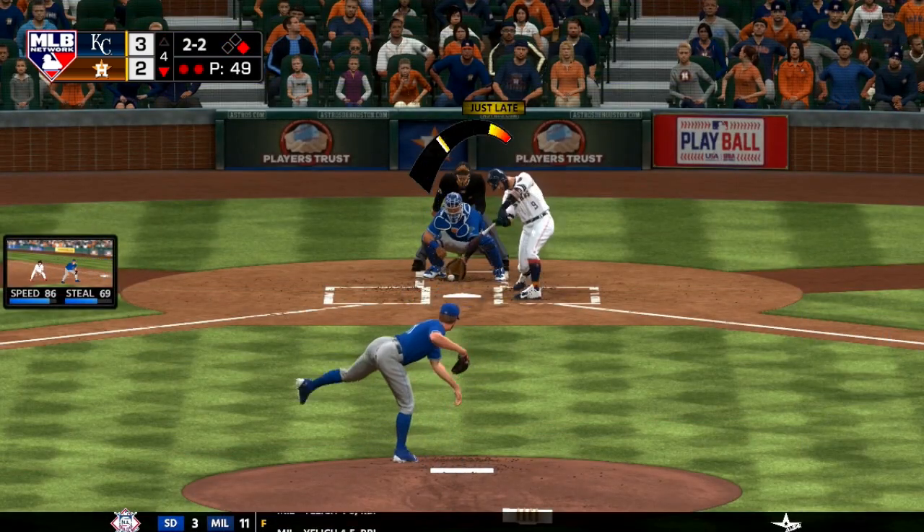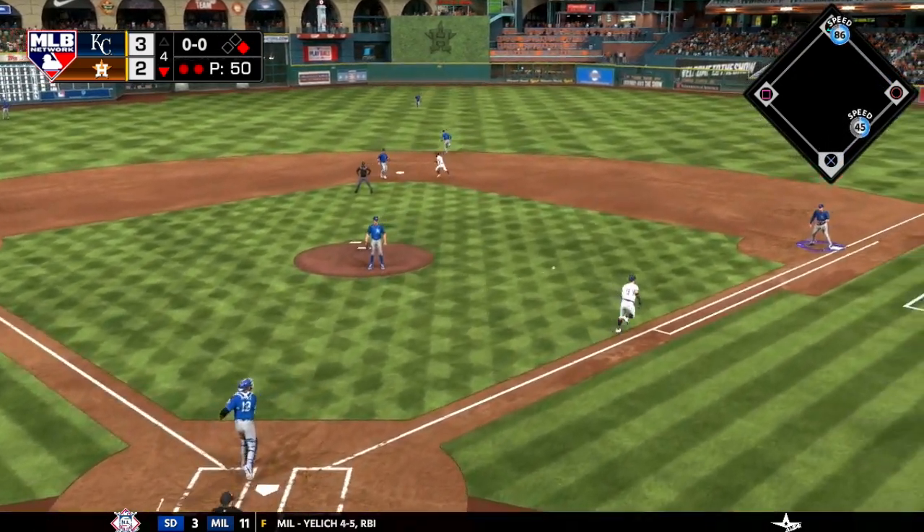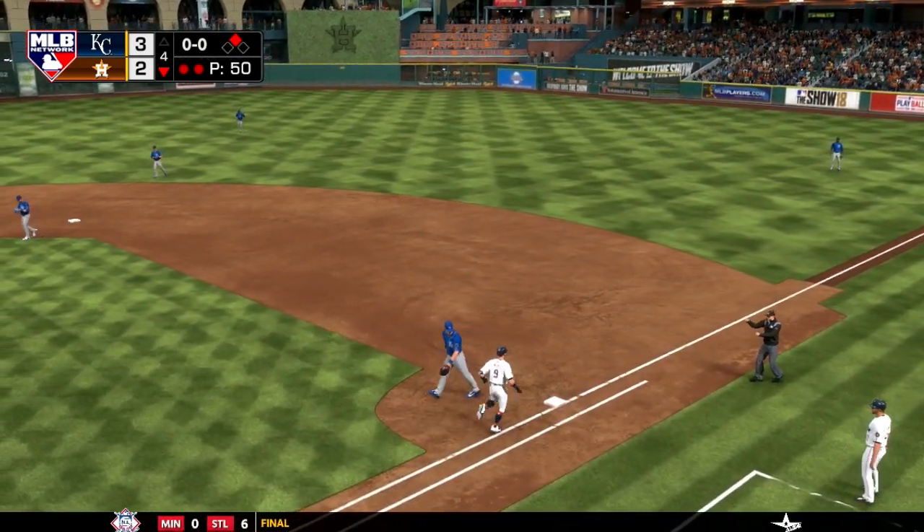Bottom half of the fourth — runner on first, two outs. Marwin Gonzalez goes down swinging, and it's still a 3-2 game.